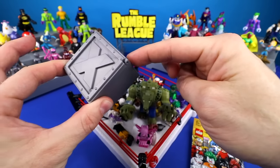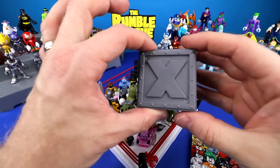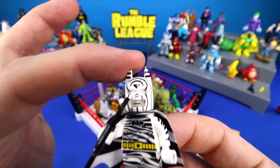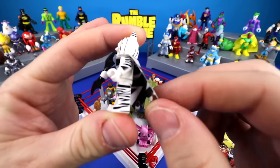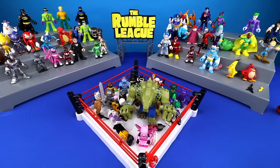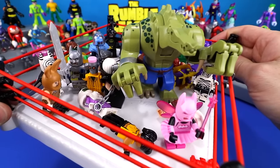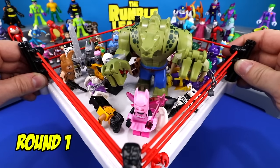One more blind box and this Roblox steel case, then we're going to do a Shake Rumble — four rounds, with the winners of each round moving on to the winner's circle. Opening the mystery box: ta-da, it's a Zebra Batman! Look at his cape. Somebody made this custom character — we found it on eBay. Super awesome. So there you have it, all of our contestants. Comment below and let us know who you think is going to win and who you want to win. This is round one — fight!